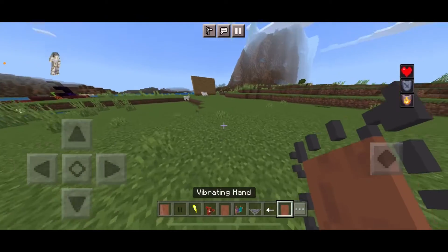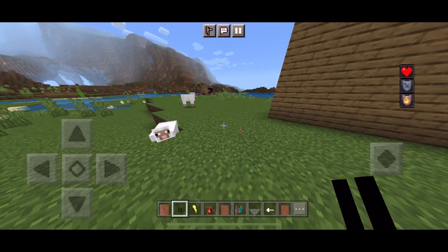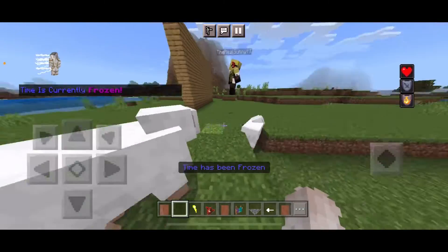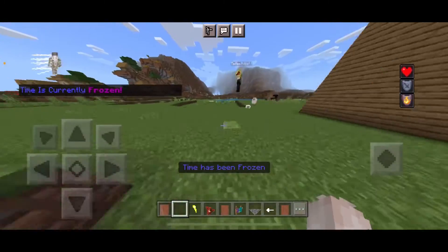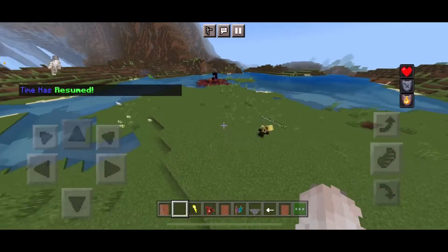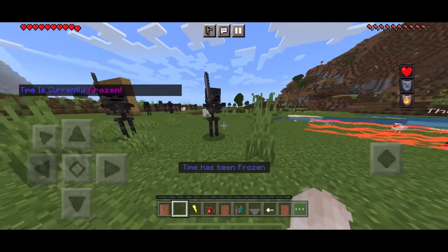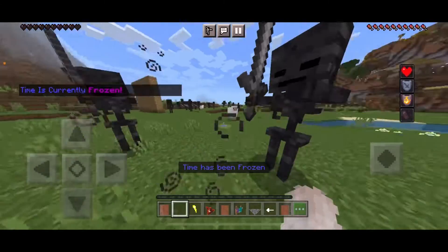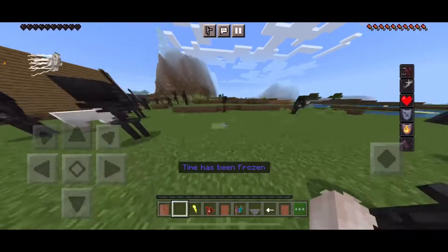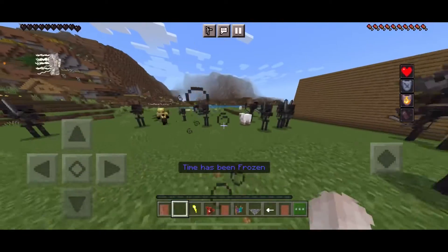Probably the most powerful ability is Flash Time, which freezes time. Only speedsters can move while time is frozen. Wither Skeletons are spawned to test it — switching to survival mode, the skeletons come running, then time freezes and they're locked in place. They can still hit you, but speedsters get regeneration, resistance, and fire resistance passively, making this incredibly overpowered.